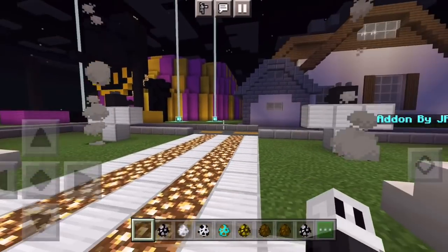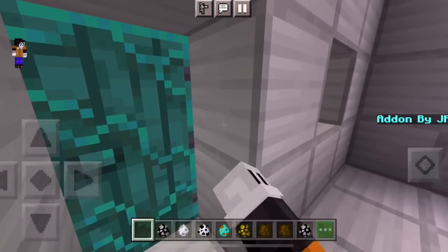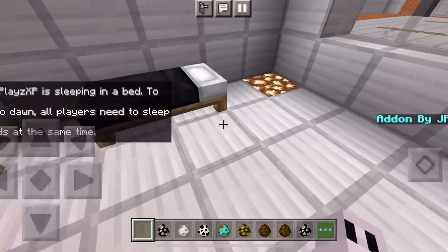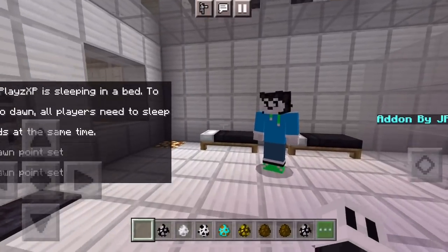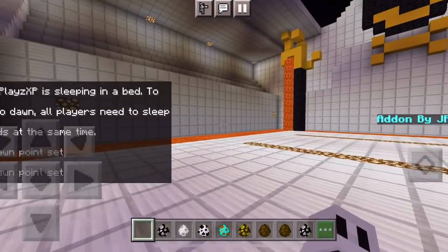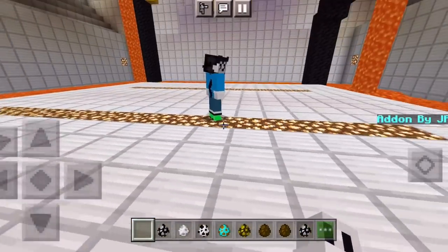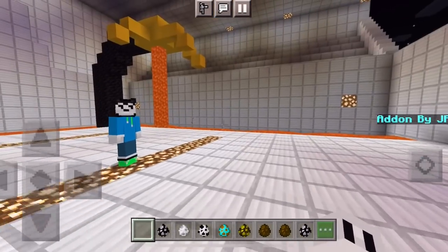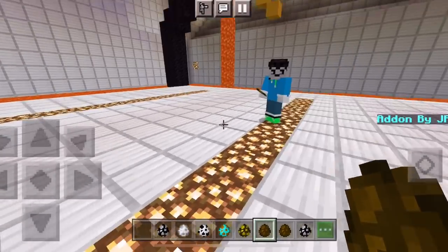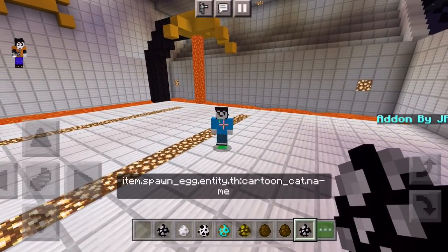You got the entrance here with dragon heads and smoke — it looks really cool. Inside is the main lobby area with four beds, so if we die we can respawn. Here's the door to the arena — look how big this is, Boris. We've got the big Bendy hands with lava coming out. We've got some pretty big mobs here, like Siren Head, who wouldn't have fit in the old arena.